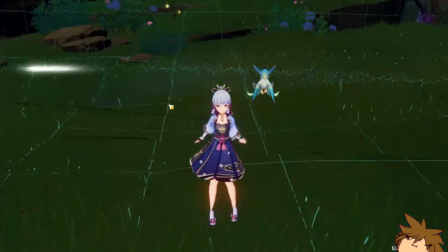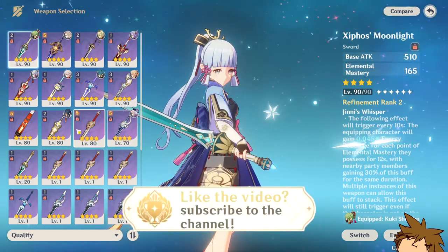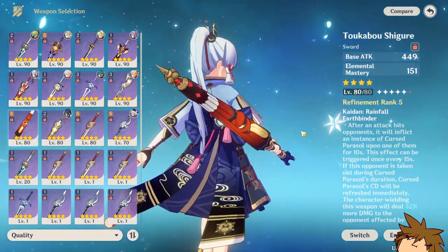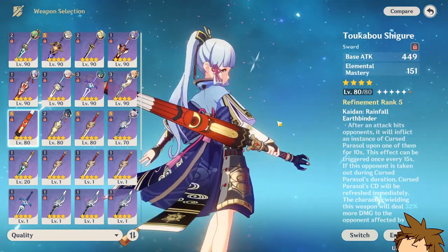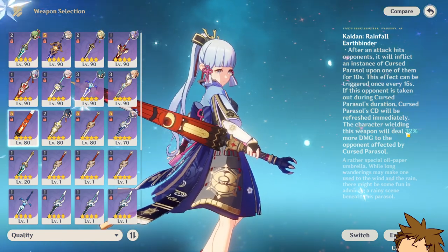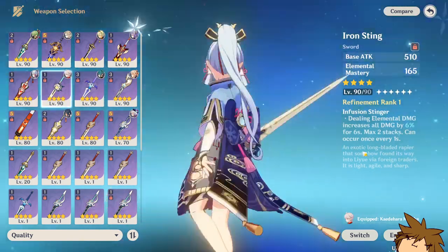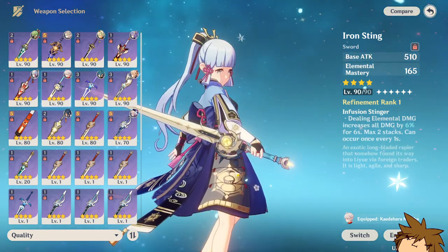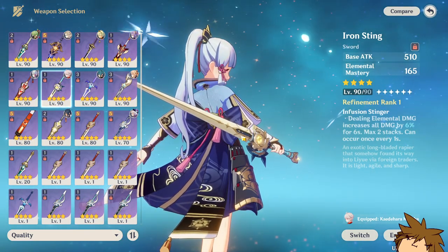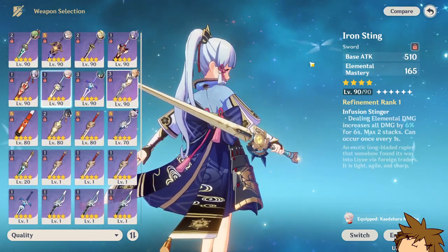If you're going for an elemental mastery build, you'll need different weapon options. The Zephyros Moonlight isn't a bad weapon specifically if he uses elemental mastery. There's also the newest event weapon — not the greatest look, but it has elemental mastery and a 32% buff if the character has the cursed parasol on them. If you missed that event weapon, you can use the Iron Sting, though it's not the worst but not great either.